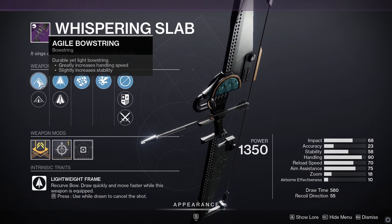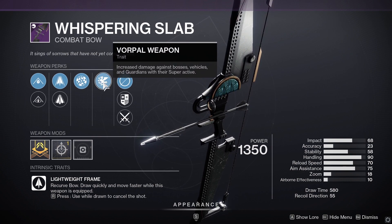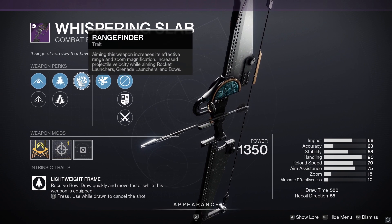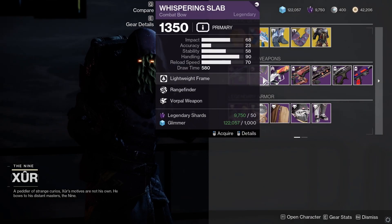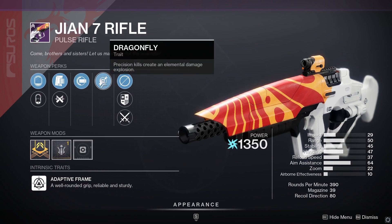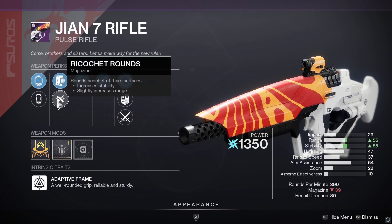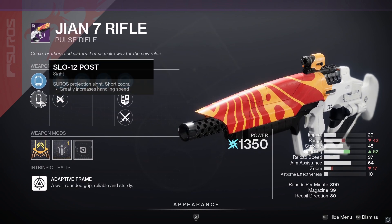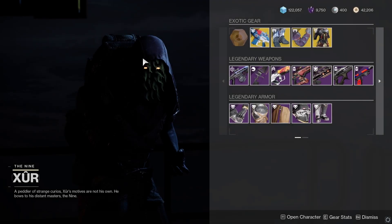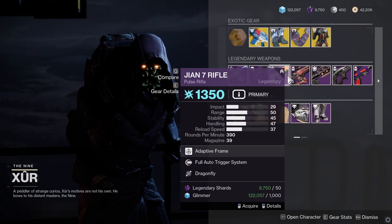The accuracy and some stats on the bow aren't the best, but Rangefinder as a perk is handy depending on how you use it, so it's not the worst roll — you could pick that up if you wanted. For the pulse rifle, Dragonfly is pretty good, range is good, and Ricochet rounds increase stability and range. It's not a bad roll but not a great one either; however, we never know how the future will unfold in Destiny 2, so it might be worth picking up.